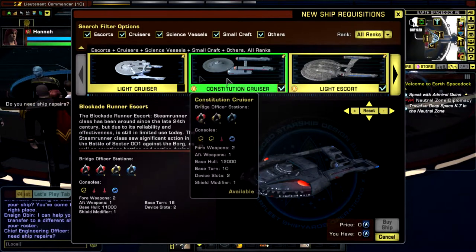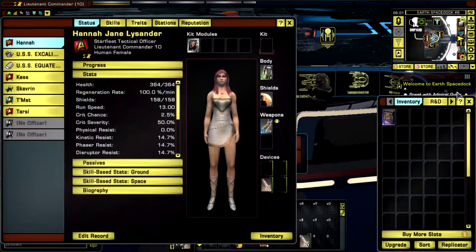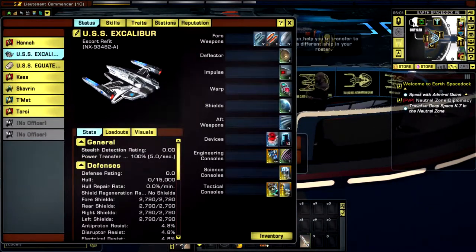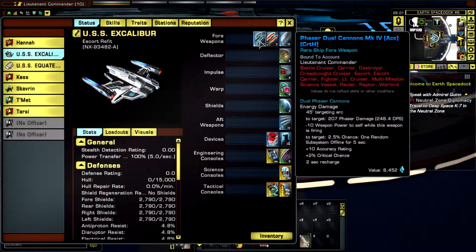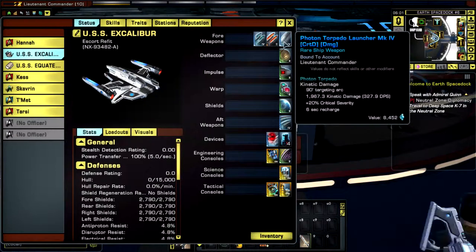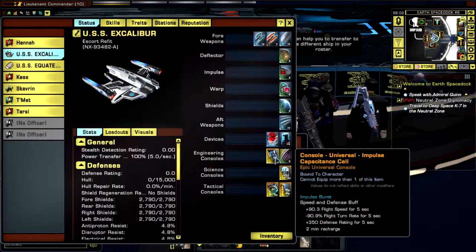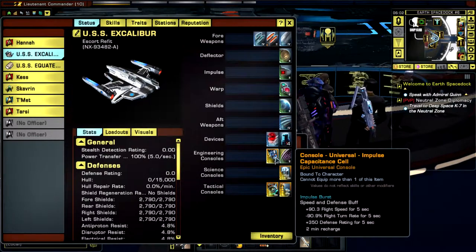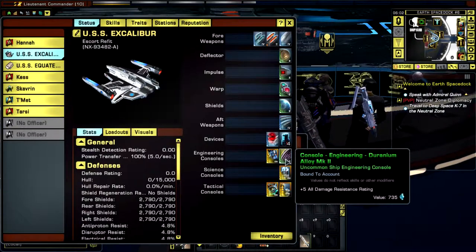I actually picked up all of them and pilfered all the cool consoles out of them. So I'm rolling around with the Escorts - this is the Gladius skin. Got Phaser Dual Cannons from the 23rd century. Those are stock ones, and that's not a stock one. Basically did all of the bits and bobs. Impulse Capacitance Cell for that. Got the old Armor Plating, the one we've seen in previous episodes.